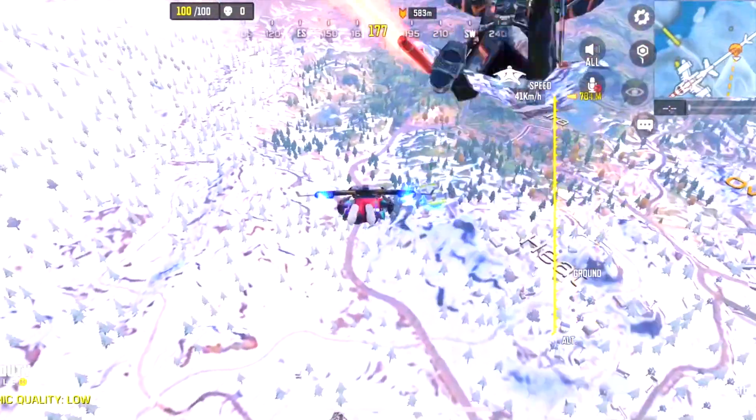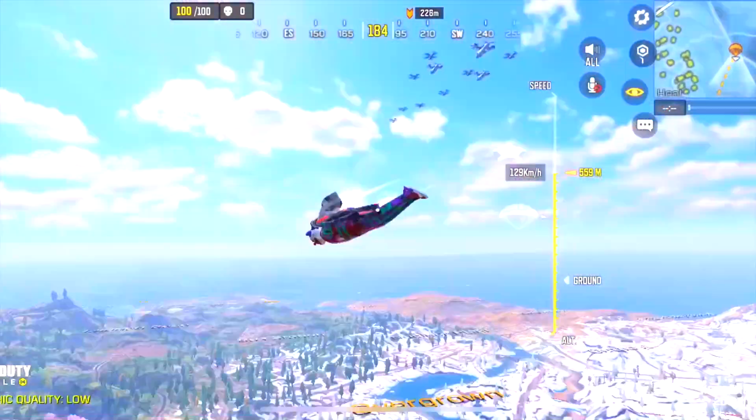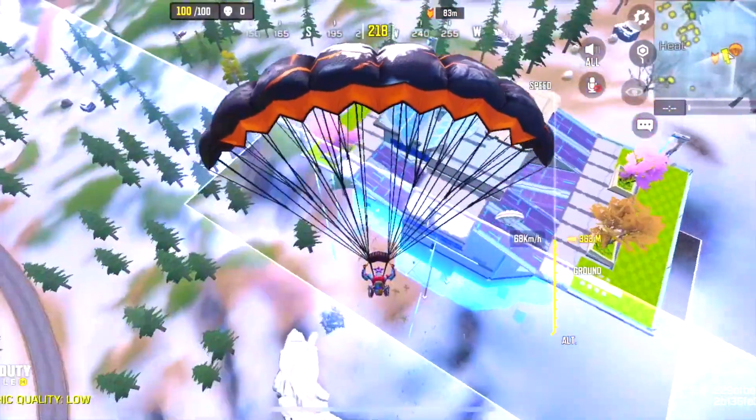While dropping down, always remember to use the eye button to check how many enemies are dropping with you and their position. This helps you to land safely and gives you enough time to kill them one by one.